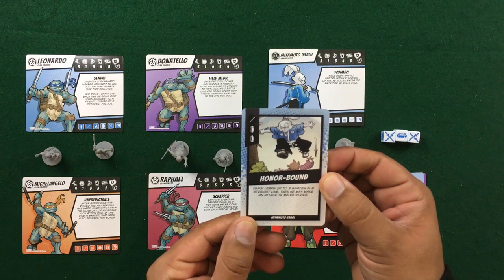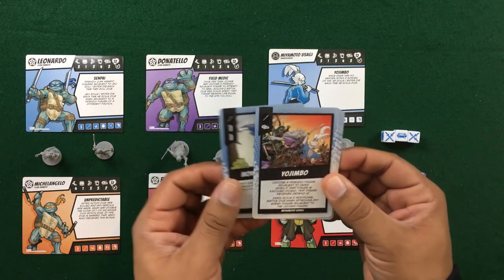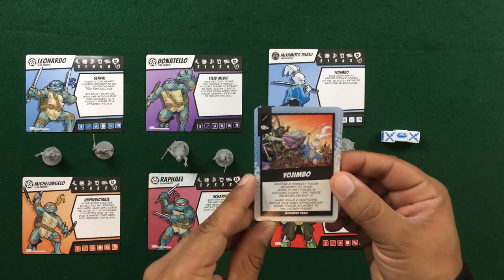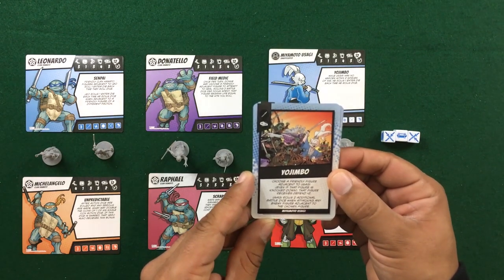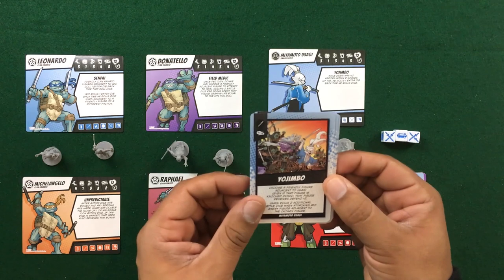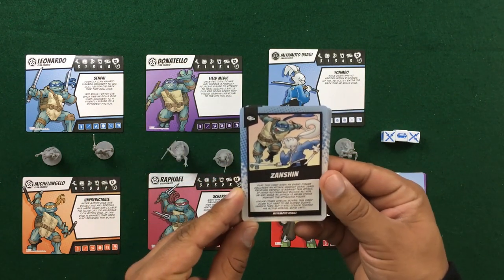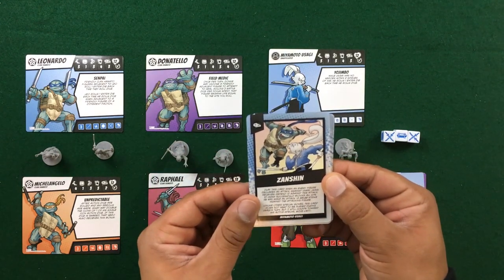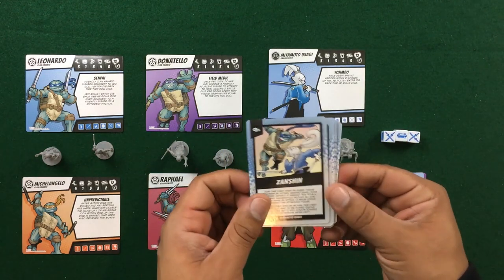Honor Bound — he may leap up to three spaces in a straight line and make an attack plus four, another great ability. Yojimbo — choose a friendly figure adjacent to you; that person receives plus two defense, and Usagi rolls two additional battle dice when attacking next to their ally. Zan Shin — play this card when an enemy figure declares an attack; it really focuses on the one-versus-many mode, allowing you to cancel out some enemy cards.